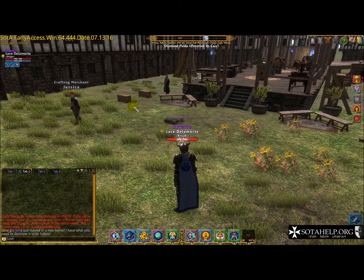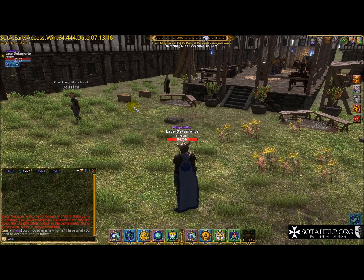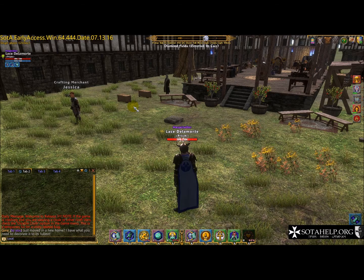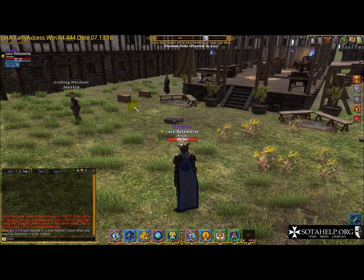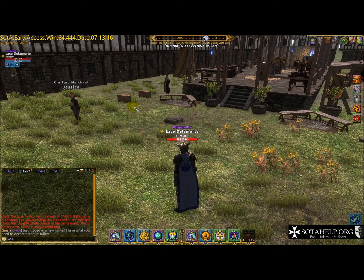Hi everybody, it's Lace. This video is going to cover a couple of things that seem unrelated but actually are: the backslash stuck command when you're stuck on a piece of terrain, teleportation and some side effects that may or may not be intended right now and how you can use those to your advantage, and then how to actually report a bug in the preferred manner to the forums for the devs so they can correct those things.